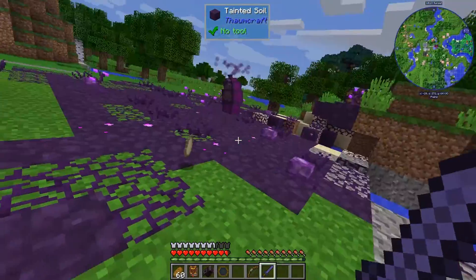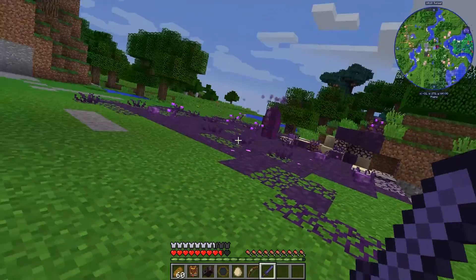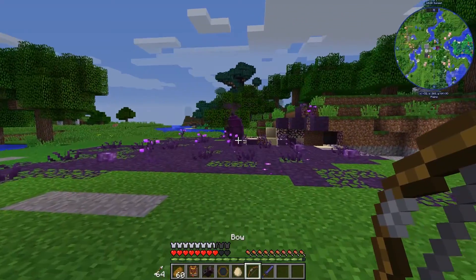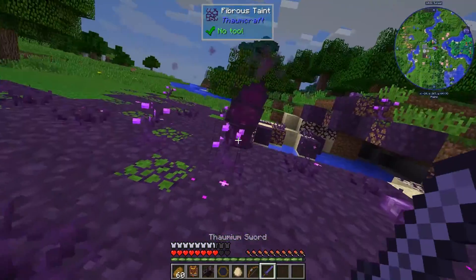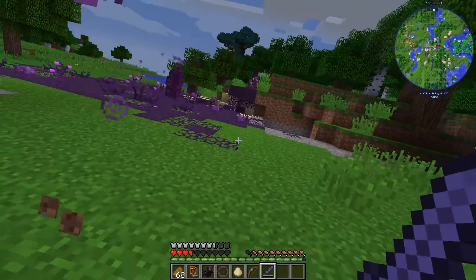This is the purple monster I was telling you about. You can see it's going to destroy my environment and poison me. So if you get too close, that's what happens. If we go up here, it's going to poison us, and it's going to do it really efficiently — we might die here.